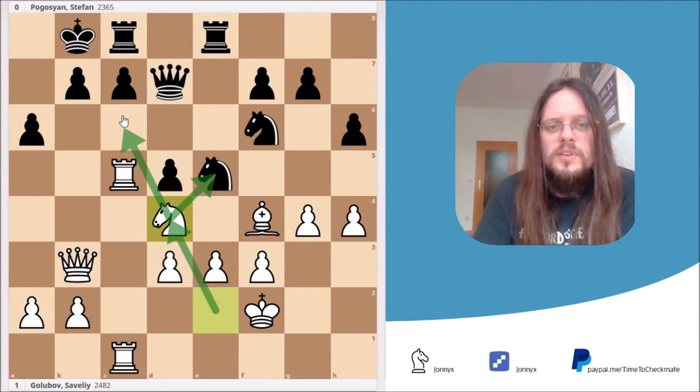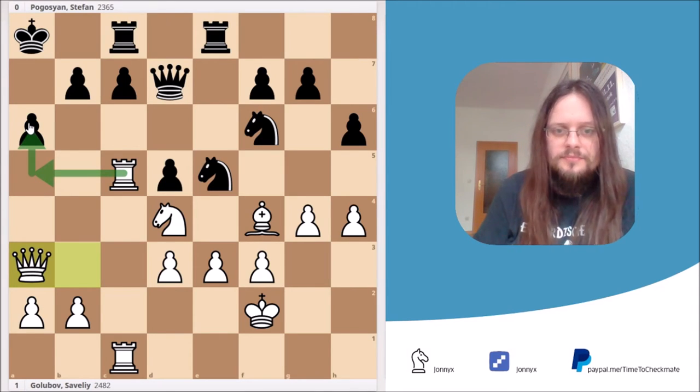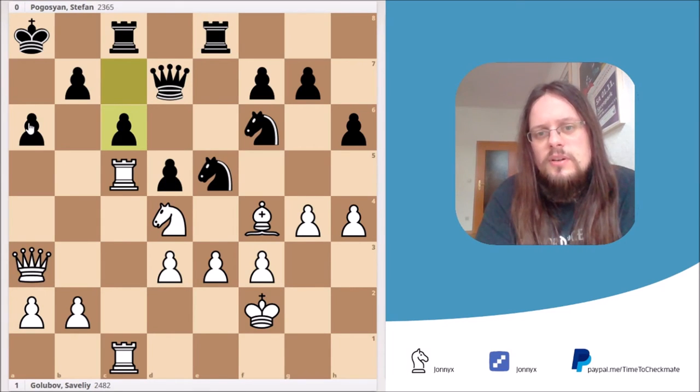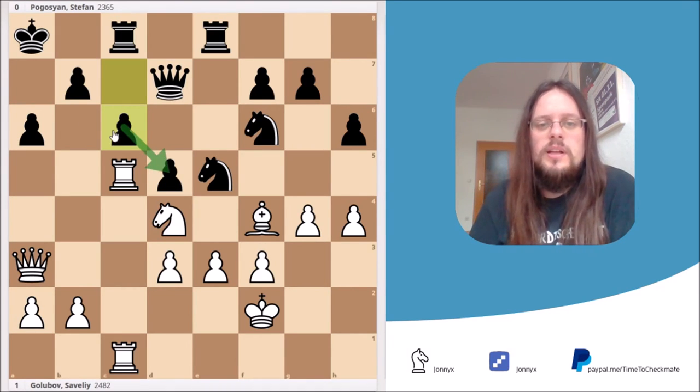Black decided to play Ka8, just going out of the queen's attack. White simply played Qa3, with plans of Ra5 and Rxa6 check — even rook sacrifices are in the air. Black played the mistake c6. At first glance this looks logical because it bolsters the d5 square and looks solid, but it really has some downsides which I'll show you soon.